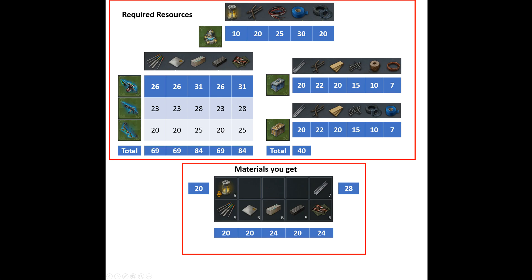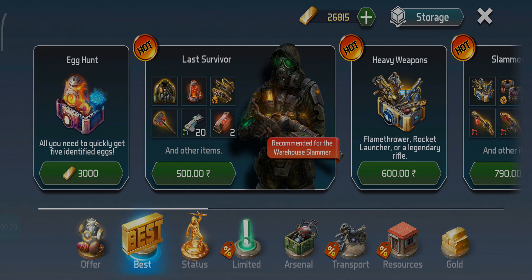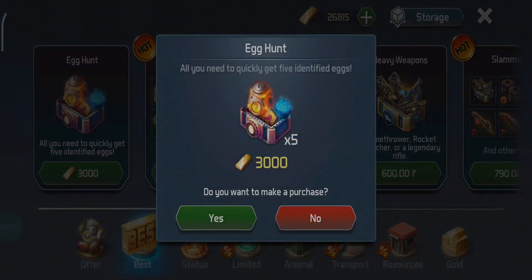Now here is a tip for those who are willing to spend their gold. Do not spend 3,000 gold buying 20 incubators. Instead, go to the shop and buy this pack which gives 5x 5 decoders and 20 incubators at the same price.